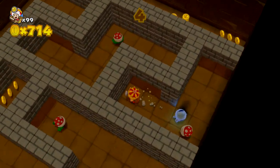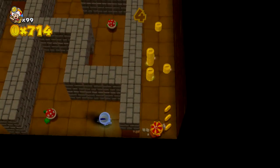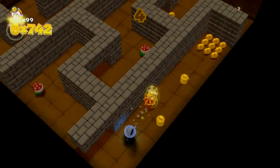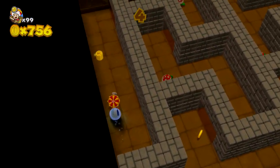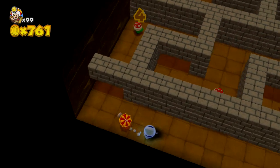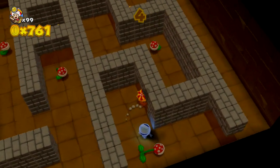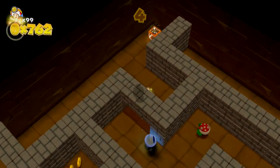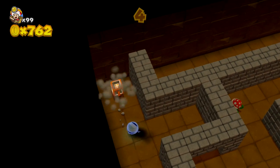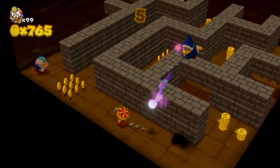In these early stages, all you have to avoid are Piranha Plants — they just have a bite attack where they lunge at you and they're pretty slow to do it. Unless you run right into them, they're really easy to avoid. The enemies do change up though as you progress to the next stages.